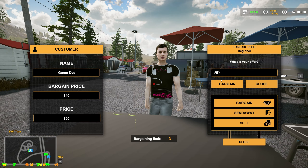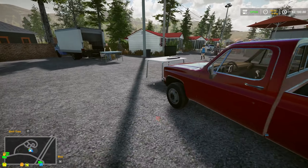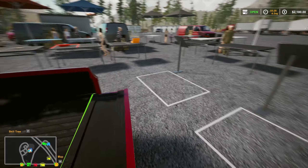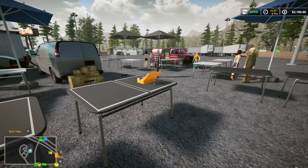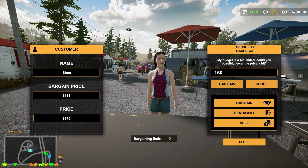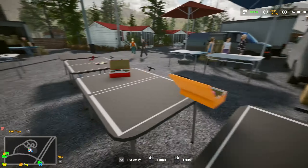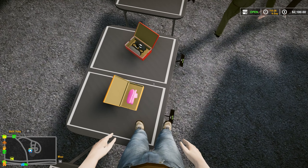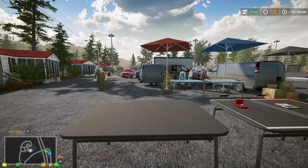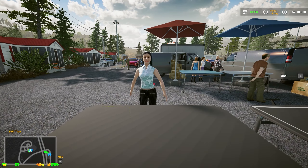50 bucks and it's yours - nope, goodbye. That's as low as I'm going to go. I think that is everything. So we got the shoes, DVD, and the ring. $150 is as low as I'm going - goodbye, not lowering it anymore for you. So we got $4, $175, $60, and $255. Like I said, we're still not going to make as much as we did on our first one, but honestly this one wasn't too bad. Could have been worse for sure.